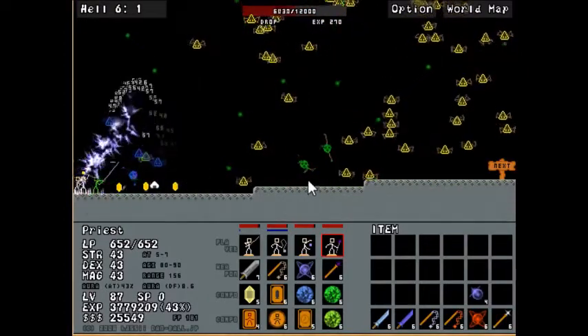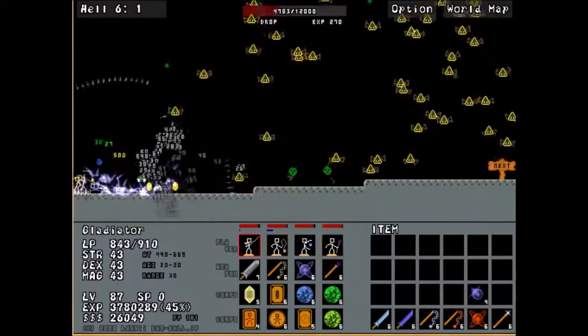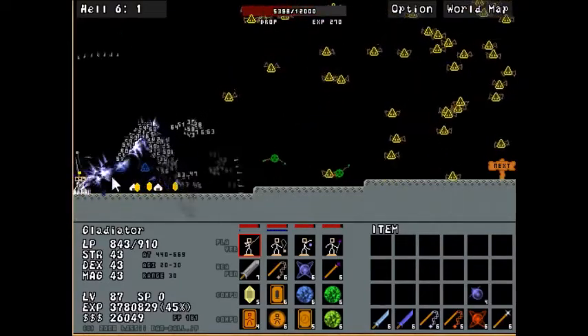For example, we have these germs right here, which shoot a spread shot of orbs that can poison you. And these enemies right here shoot in a direction that can actually completely fly over your head, like it's doing here.